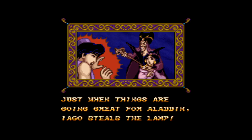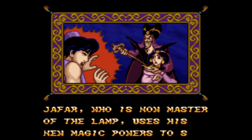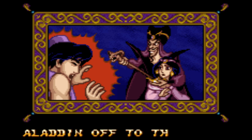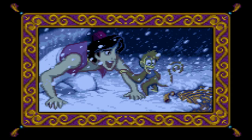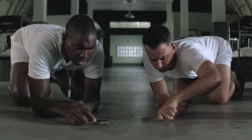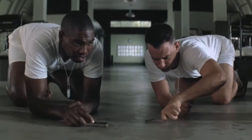After this, a lot happens in the story: Jafar's pet hench parrot steals the lamp from Aladdin, Jafar wishes to become sultan and then wishes to become the most powerful sorcerer in the world, and then Aladdin and Abu get sent to — Canada? — but they find the carpet, who flies them all the way back to the palace so Aladdin can stop Jafar and save Jasmine. That's about it.